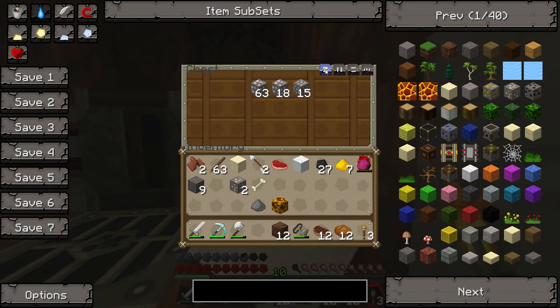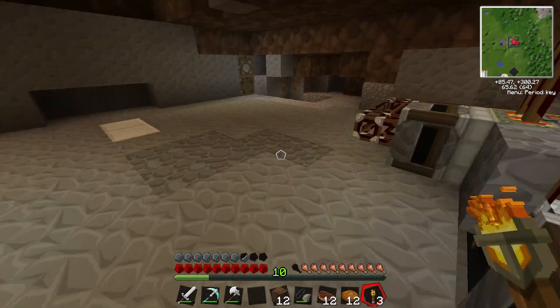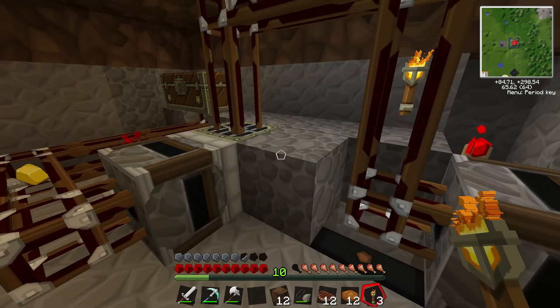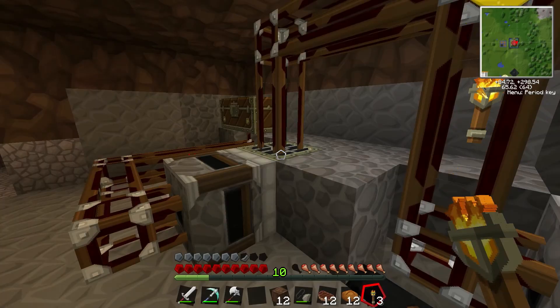Any way of getting rid of lava when some bastard puts it down? Put a block over it? Yeah, just put dirt in it. Alright. There we go. If I smashed the dirt, will it be there still? Oh no. It's gone.